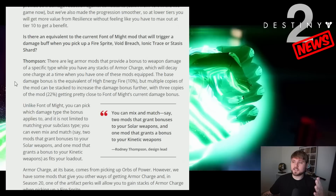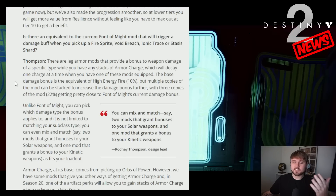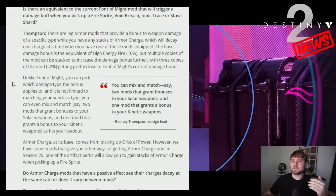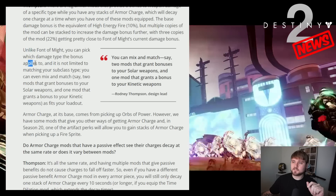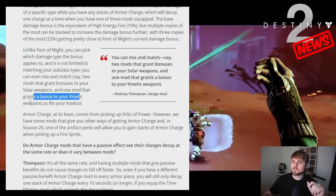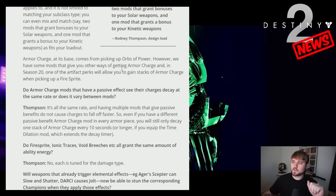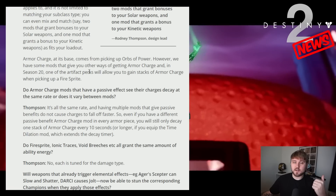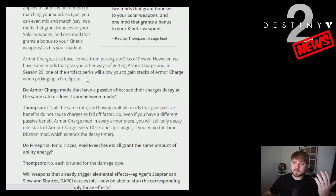To break it down: right now you can get elemental wells and they buff your damage bonus in a variety of ways, and now they're doing this with armor charge with a similar mechanic. A lot of people were worried they're nerfing the game across the board, but they're really expanding on the current system and making it more specific to each class. Unlike font of might, you can pick which damage type the bonus applies to and it's not limited to matching your subclass type. You can mix and match — say two mods for solar weapons and one mod for kinetic weapons. Armor charge at its base comes from picking up orbs of power, and in season 20 one of the artifact perks will allow you to gain stacks of armor charge when picking up a fire sprite.